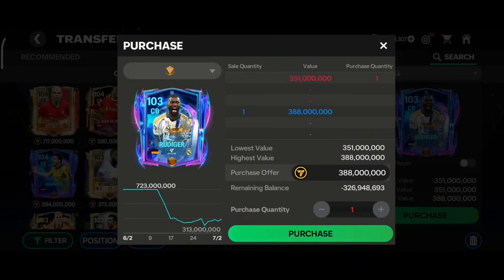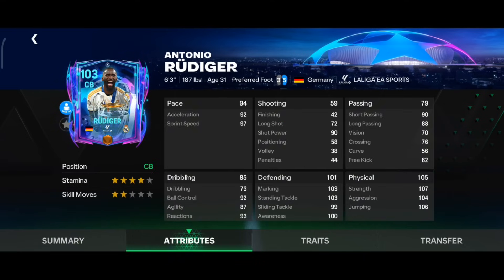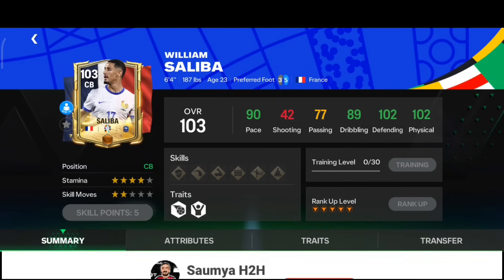The next card is UCL Top 11 max rank Rudiger. He has 94 pace, 101 defending, and 105 physical — very good for a center back — with decent six foot three height. Physical and defending stats are top notch. I don't like his High-High work rate in Head to Head, but you can still absolutely use him.